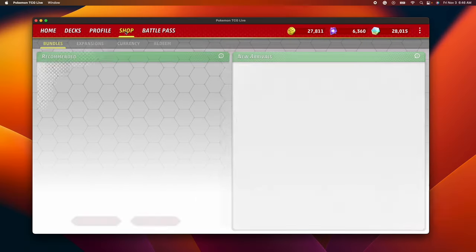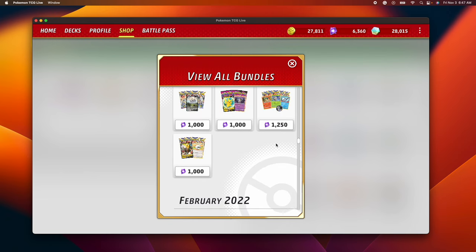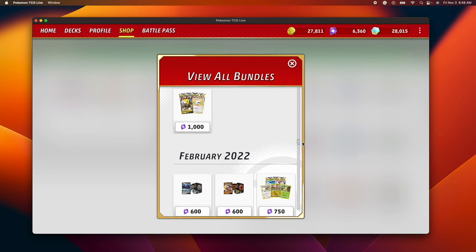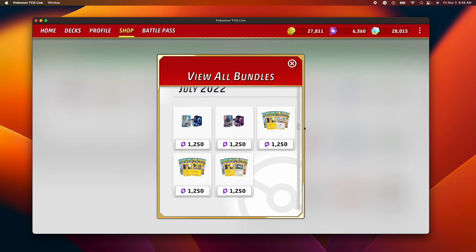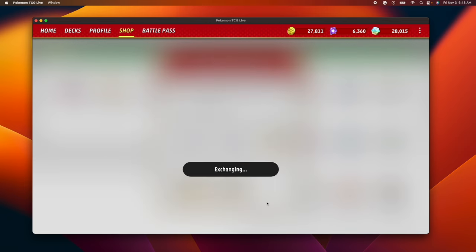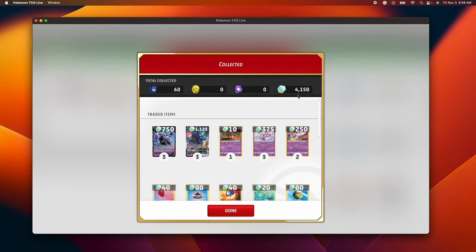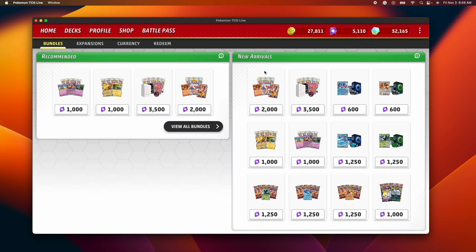To get credits faster, hop into PTCG Live and go into the Shop tab, then View All Bundles. Scroll down to where you see the Shadow Rider deck from July 2021. You can exchange it for 1250 credits, and you can keep doing this over and over again. The game exchanges the V and VMax cards in the bundle, and as you can see, that's about 4150 credits. Keep repeating this and you'll be able to upgrade this deck in no time.